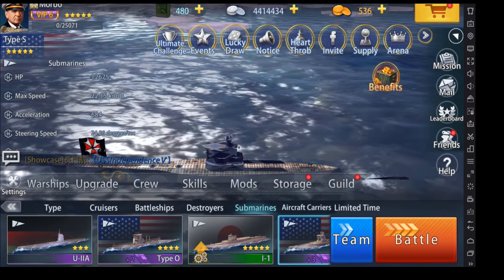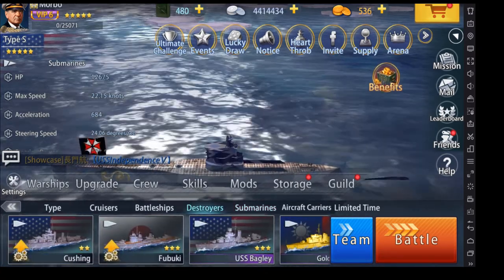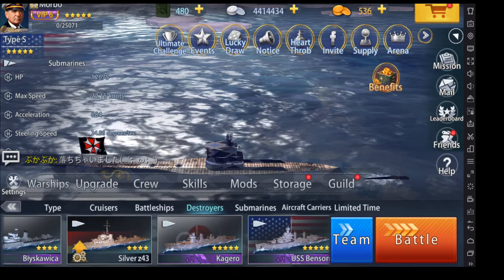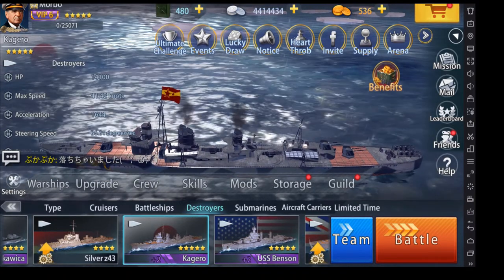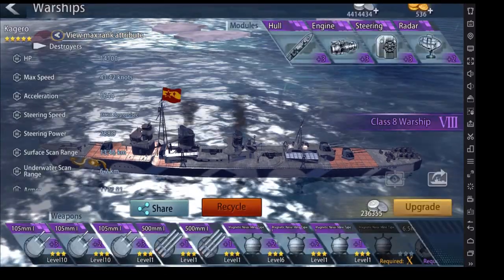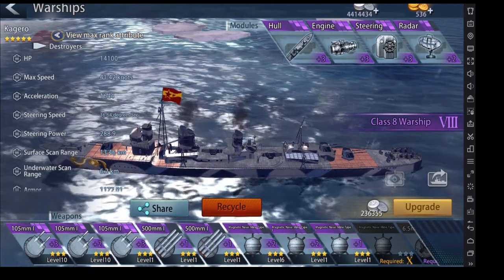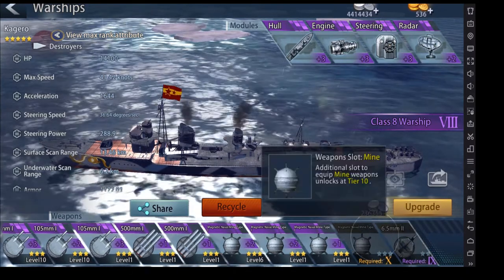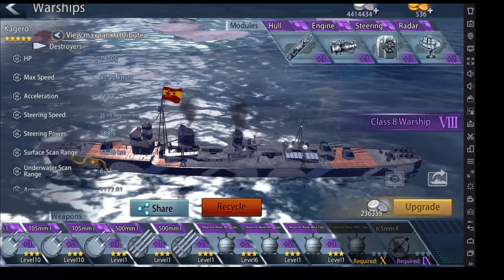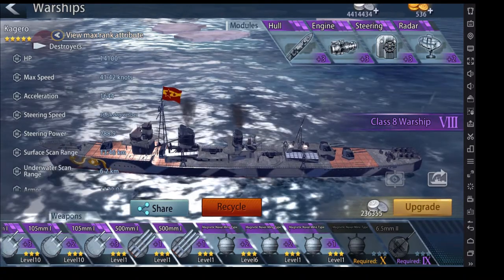Next we have destroyers. Destroyers are very small ships so they don't have very many hit points, but they do have offensive weapons. Their main advantage is that they're fast. I'll use the Kagero — when I bring up the Kagero you'll see it has very small weapons: only three 105-millimeter guns, two torpedo launchers, and three mines (later when upgraded to level 10 it will have four mines).